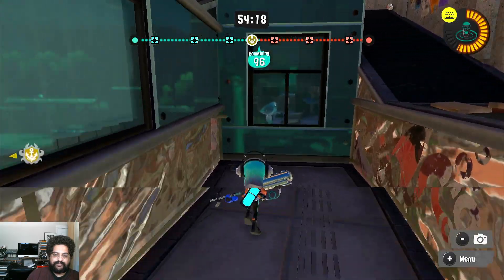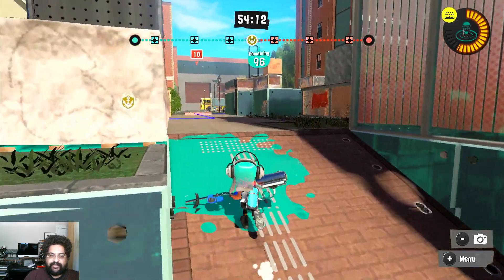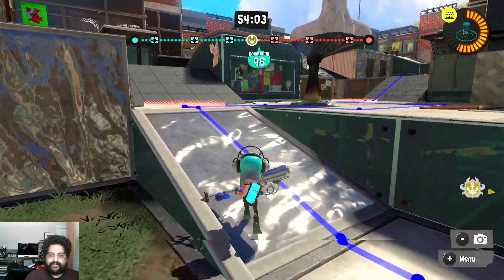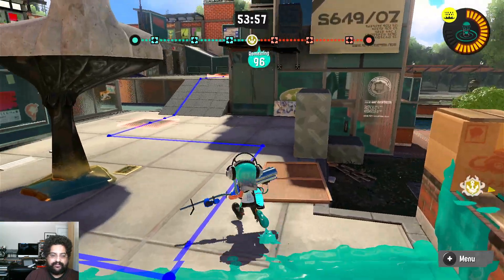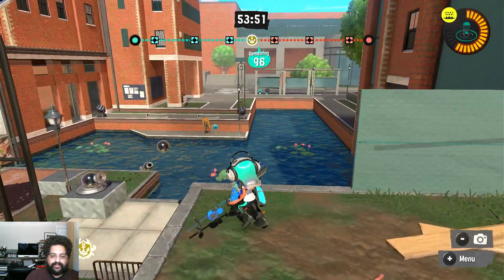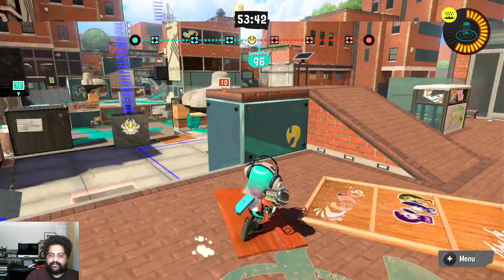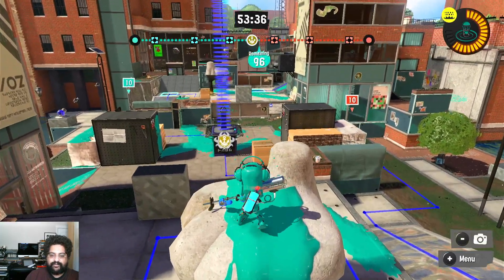We walk down to the tree and into the drop. Back to the tree, up into mid, up through the choke. Here we have the wall again. We can walk up to the snipe, the booth, bats, the perch, the shell — or the foot.